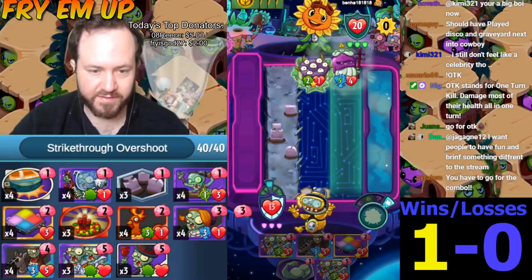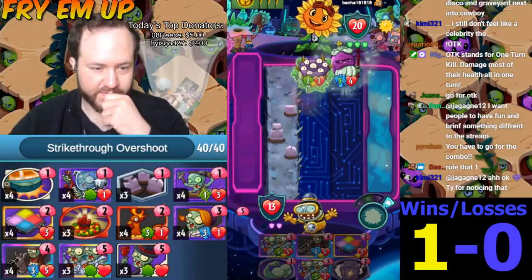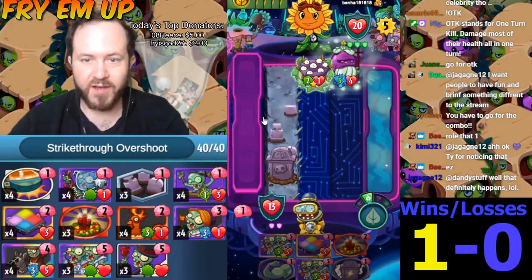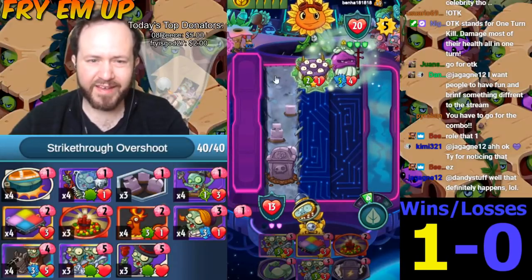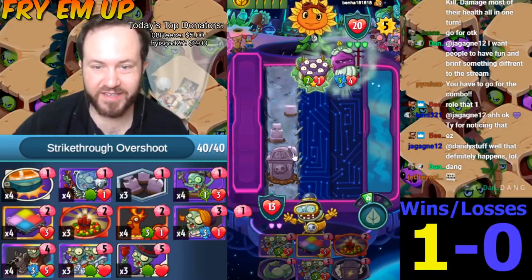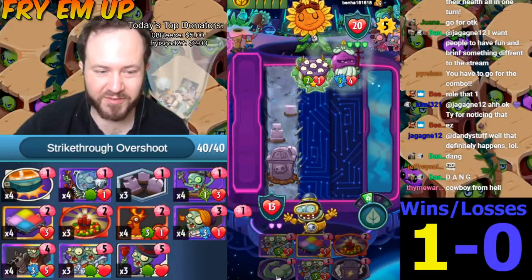How does Solar Flare even counter this? Yes, we block the 5. Look at this combo — this is ridiculous. How is he supposed to counter this at all? I guess if he covers the environment, that'll help a little bit. He needs to cover this environment or he loses. This is cowboy from hell.